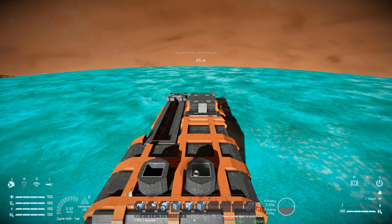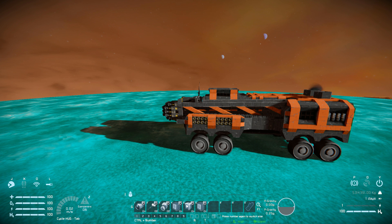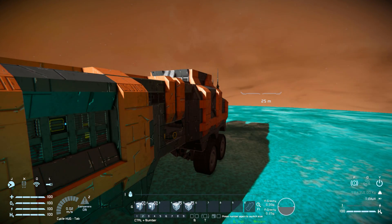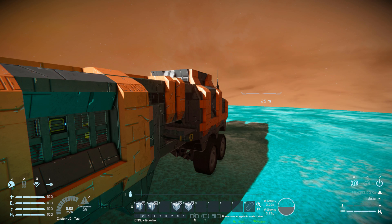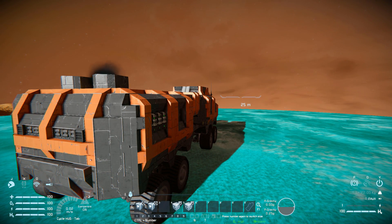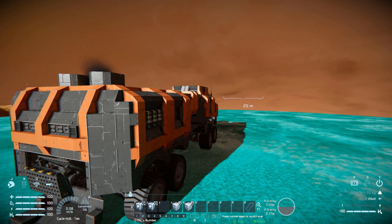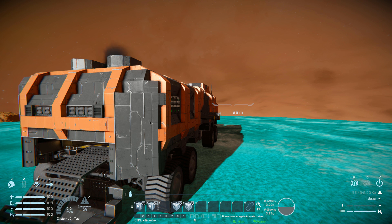Coming into third person, we have some options. Number one is some atmospheric thrusters just to help move this thing along — once you've collected a lot of resources it's going to be very heavy and will struggle going uphill. We've got the antenna, the ore detector, and a few other bits and bobs. On tab number two we have a few options: number one and two are for the little extending arm over here. Extend that out and connect it to your base, and while that's extending you can press number four to open up the back of the rover and extend out the ramp.